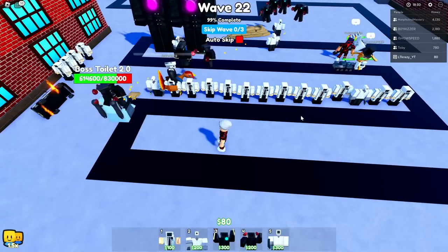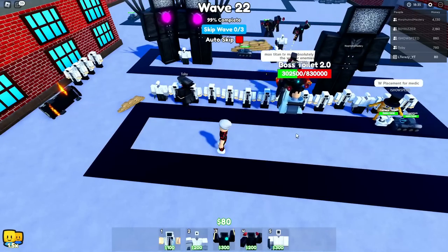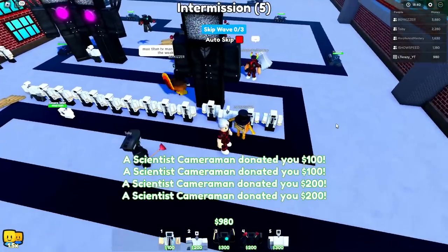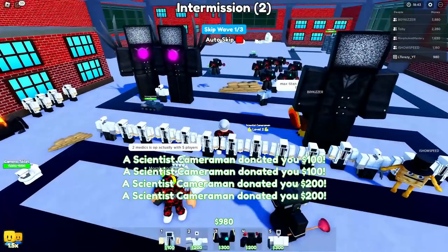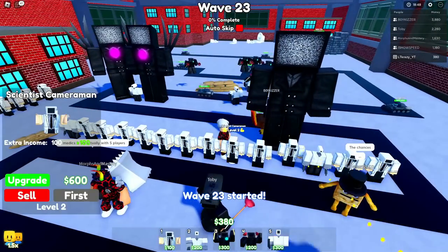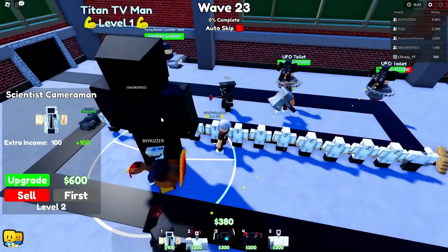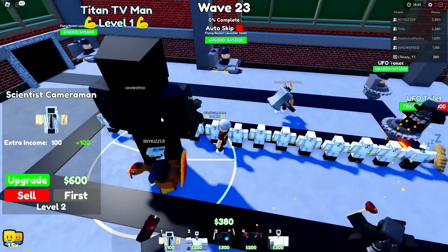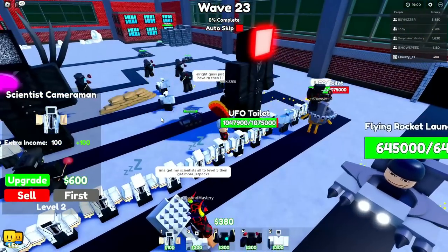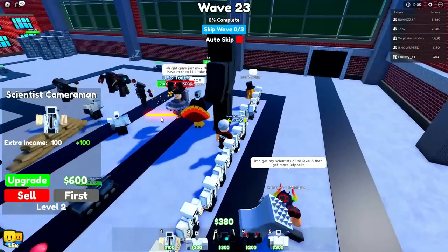As soon as we take out these vacuum toilets we'll have enough for our final upgrade on this engineer cameraman, and then I'll focus more on jetpack guys and drop down two more tanks later. Now guys we have two tanks. What do you say we upgrade some of our scientist cameramen - they're all level one. We might as well get more use out of them. We could get that extra $100 and that'll be a lot better. Now this next time there should be two tanks that spawn.